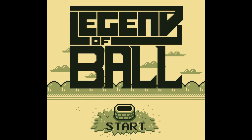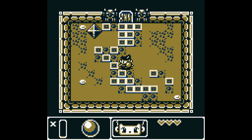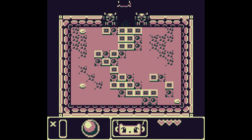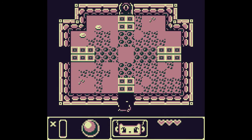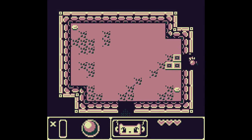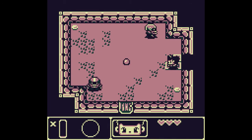We're playing Legend of the Ball. We can actually change the color palettes - I like this one, I'm feeling quite into pink. Our ball is like our weapon and our tool. That was not a good throw; this is quite challenging. You have to sort of aim for where it's going to be. That door is locked, let me go this way. What are the bad guys going to be? Oh - hit both of them.